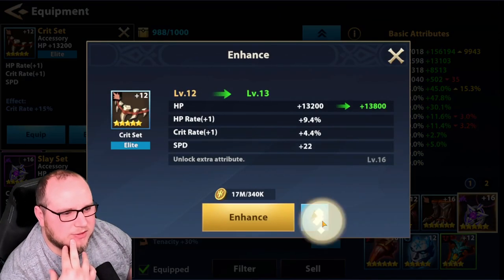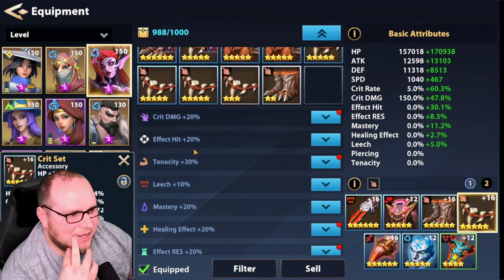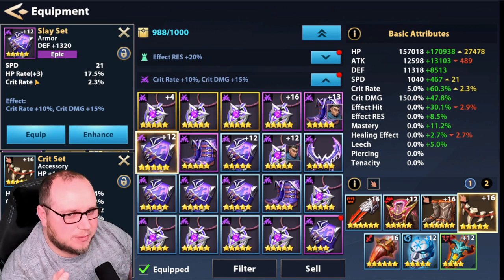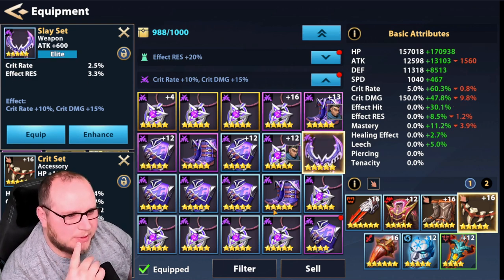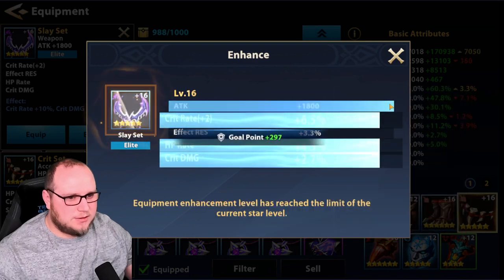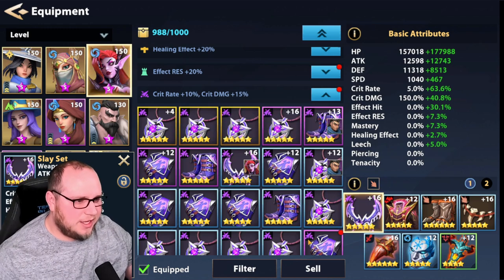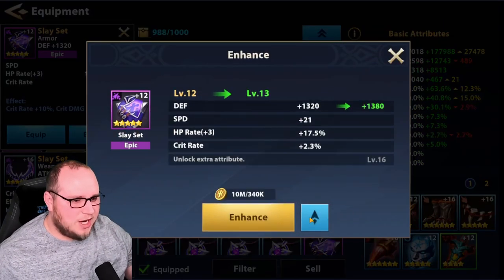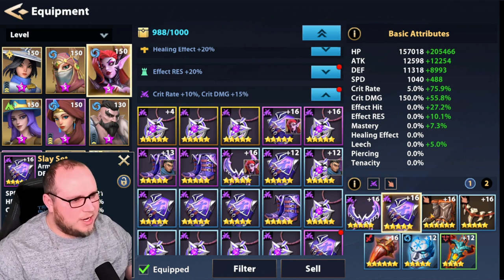Let's go ahead and upgrade this to 16. We'll equip this one and that one. Now we need to find a chest and a weapon that's Slayer. Here's an HP piece — ooh, a speed crit rate chest. There's a chest. And we need a weapon — there's crit rate on this weapon. That's pretty decent, to be honest. Let's go ahead and upgrade this one, we're going to take it all the way up to 16. Double crit rate, crit damage, HP rate — wow, I got really lucky on that one. It's only a five-star but I got really lucky. We also have a piece here with speed.